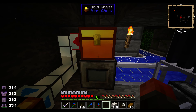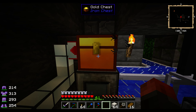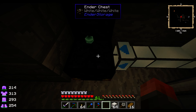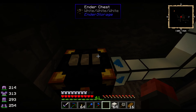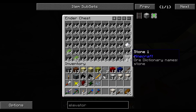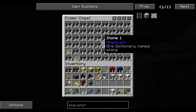The output of the gold chest producing stone for me is going into an ender chest. If you haven't used an ender chest before, the basic chest is this color combination on the top. If you make another ender chest with the same color combination, they are both the same inventory. So you can use that for item transport over extremely long distances.